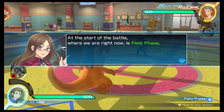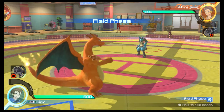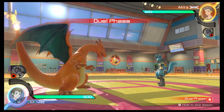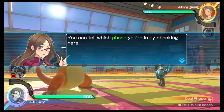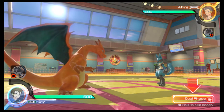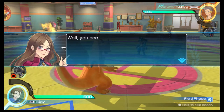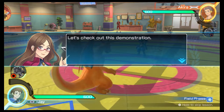At the start of the battle, where we are right now, is field phase. And this is dual phase. You can tell which phase you're in by checking here. Now then, how do you go about changing phases? Well, if you land a certain type of attack, you'll shift phases. Let's check out this demonstration.